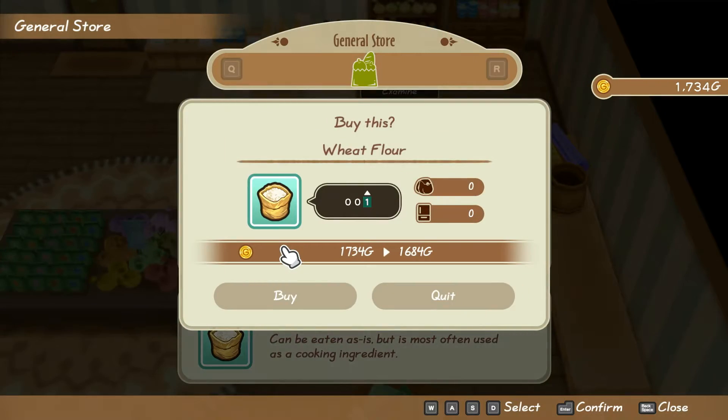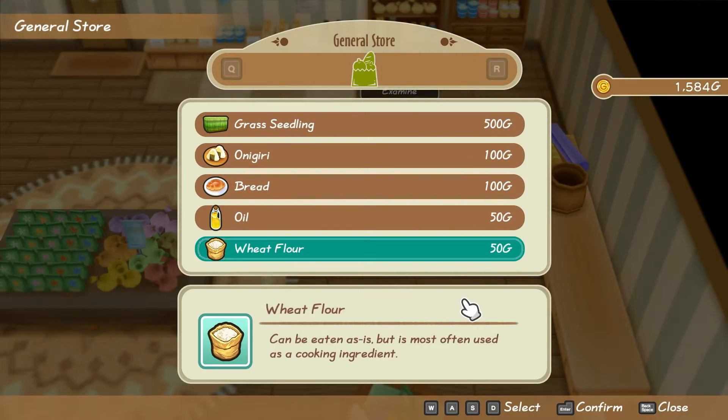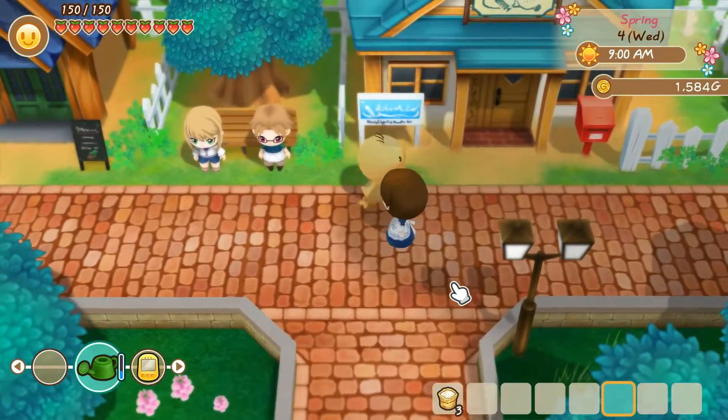Today is Harvest Sprite Plum's birthday. Go to the store and buy wheat flour. After giving this gift, you can now ask Plum for help on the farm. It really saves your time.